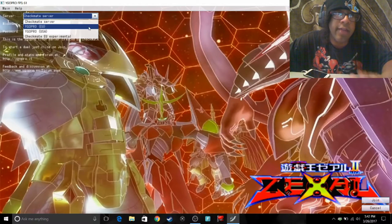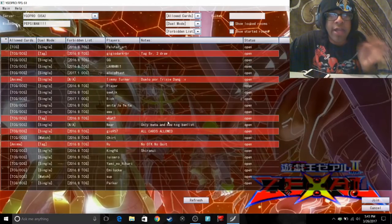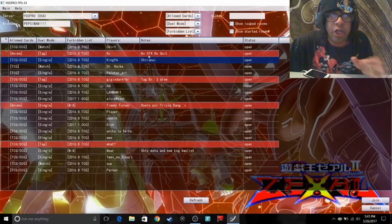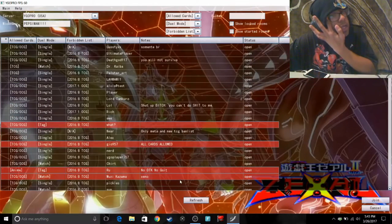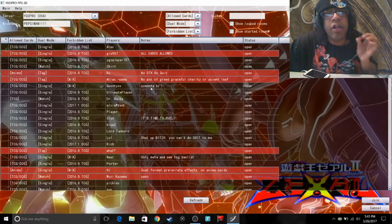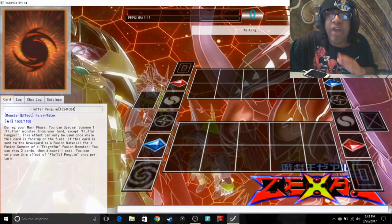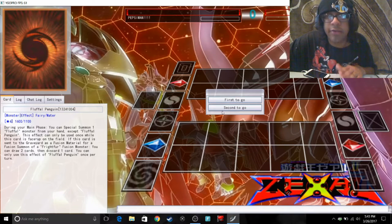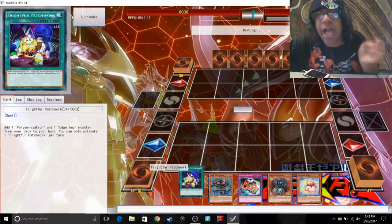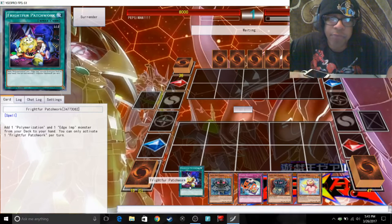This deck is very meta — it's very heavily meta-based and very OTKO-focused. I OTKO a lot of decks with Fright Furs and it's super good if you want a heavy OTKO deck. It's very adaptable against almost any deck, but when it bricks it could mean the end of the duel. You never want to go first — this deck relies heavily on going second, so prioritize going second as much as possible.